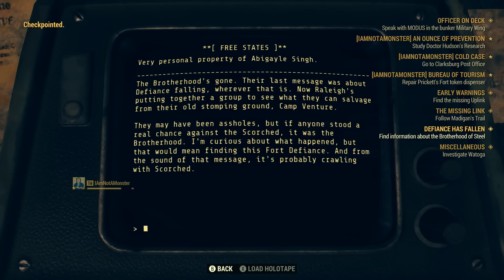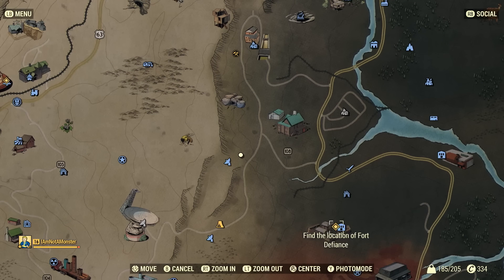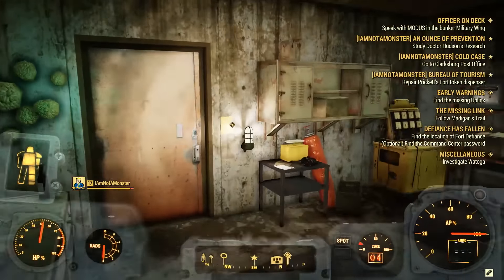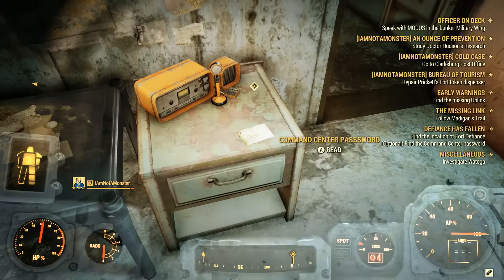If you haven't already found the location, you may have to first explore Camp Venture on the south side of the mire to get more info. To get into the Command Center, find the Quartermaster's key in the bunkhouse lockers, then head to the secure storage basement below the Vest building on the lower end of the camp to find the Command Center password.